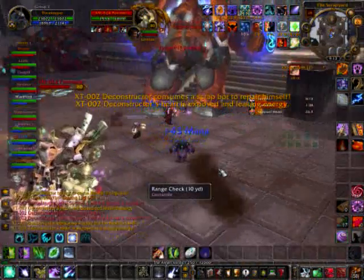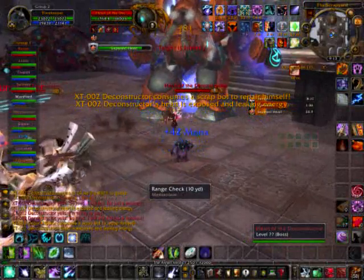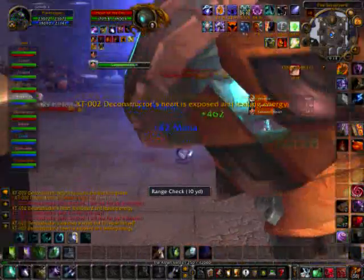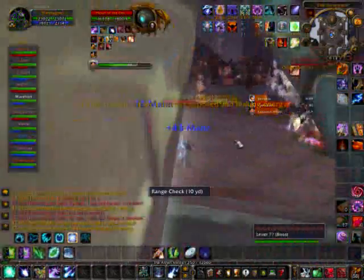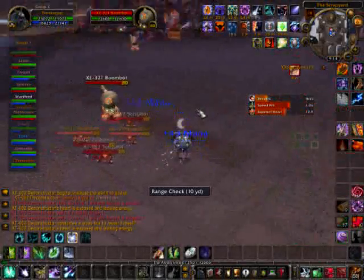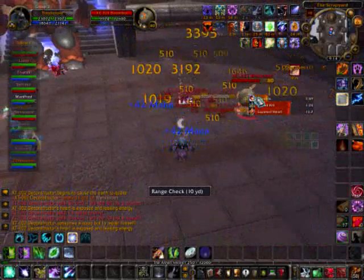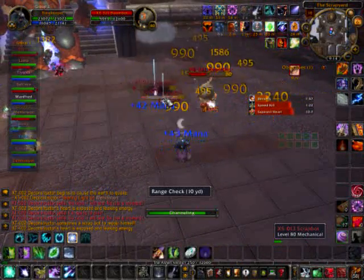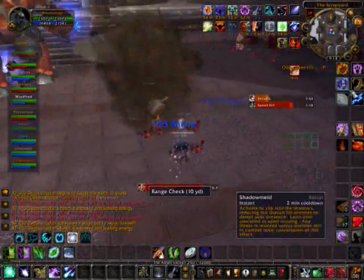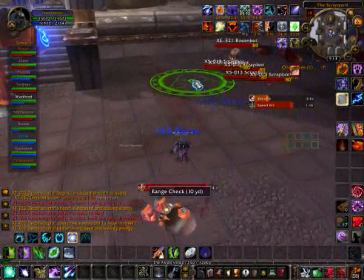Pummlers are going to need to be off-tanked — they can't be on the main tank while he's tanking XT at the same time, so that's why you need your off-tank. Heart phases come up at 75% health, 50% health, and 25% health. That's generally why people blow Heroism early on, so they can completely bypass a phase of the fight and go straight to the heart.